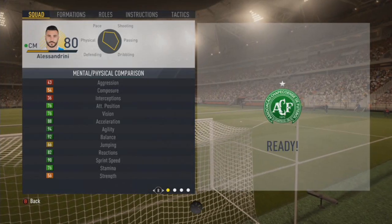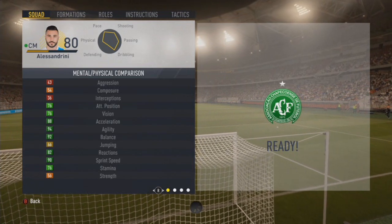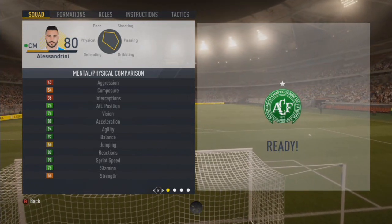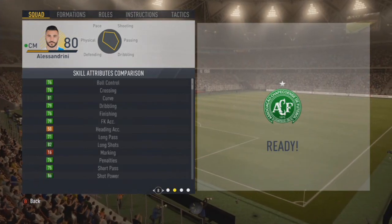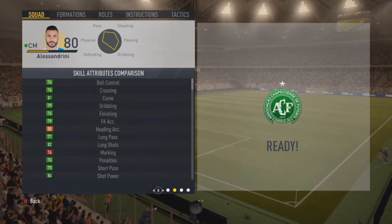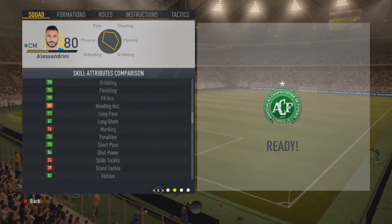Looking at his physicals: 90 sprint speed, 76 stamina, 56 strength — which is a big killer, he just gets thrown off the ball so easily — 82 reactions, 92 balance, 80 acceleration, 94 agility. Technically: 76 ball control and crossing, 81 curve, 79 dribbling, 76 finishing, 79 free kicks, 71 long passing, 82 long shots, 76 penalties, 86 shot power.